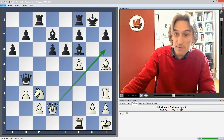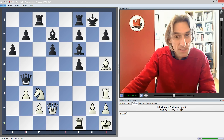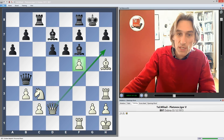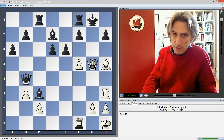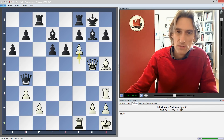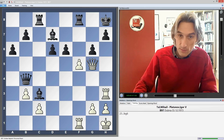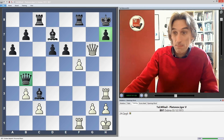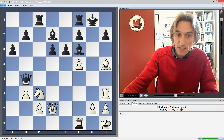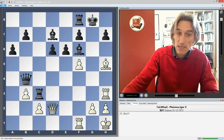My computer tells me that if black is very cool and simply takes this pawn, that is the best defense, and then there's no clear way forward for white. In a game, that's not easy to see. I should also mention that if bishop takes knight, we can see the effect of the queen's diagonal — queen check. Obviously bishop g7 would be met by f6 and checkmate, and if the king goes in the corner, white has blasted through to the h-pawn with the queen miles offside. But e takes f5 is probably the best defense, though not easy to find in an actual game.